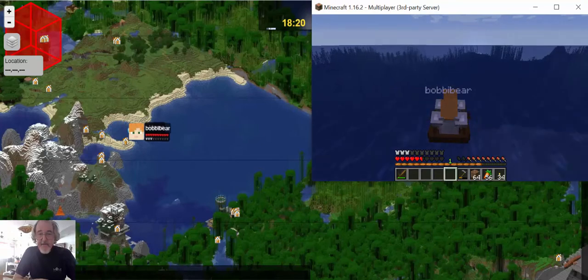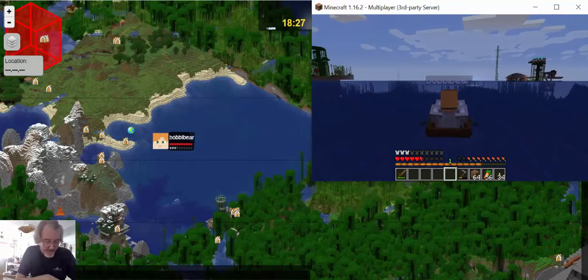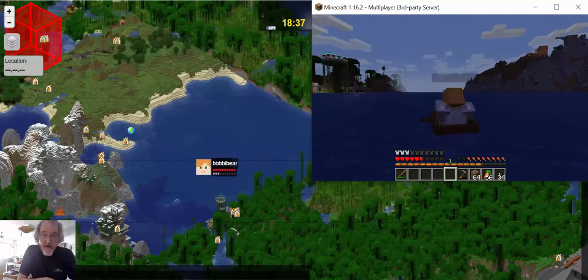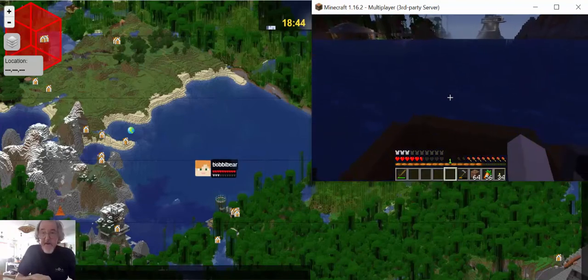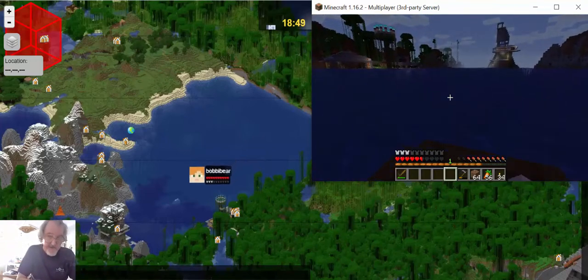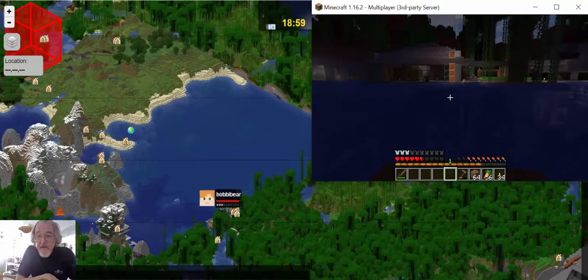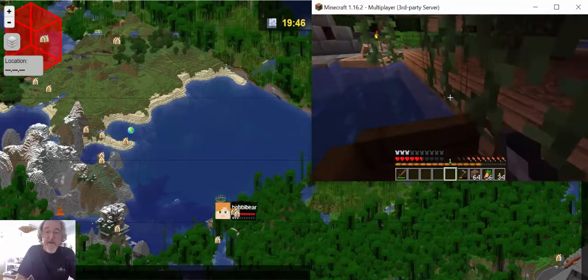I can see on the map that I'm going where I want to go and the other side is coming in. I'm going to steer a little bit to the right, over there to where Dakota's Place is. It's getting quite dark. When we get to Dakota's Place we'll find shelter, jump out of the boat and go into his house. We should find beds there.